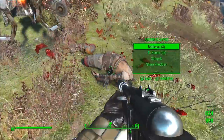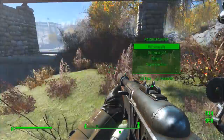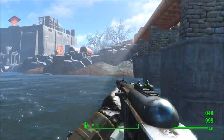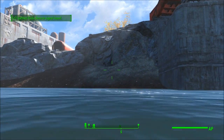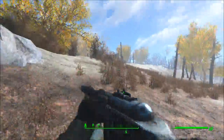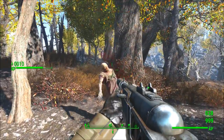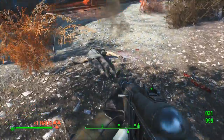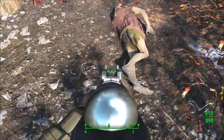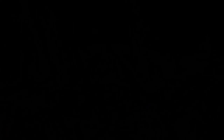I've shown mods like this in the past but this one is just a lot better. When you shoot their limbs they can be cut off, and it also works with melee weapons — you can chop off arms, heads, whatever. It works with pretty much every creature in the Commonwealth. It's not only limbs either — if you shoot them in the torso they have a chance of just blowing to bits. As you can see here it works with ghouls too. Super fun, doesn't require any DLCs, and no incompatibilities with other mods.